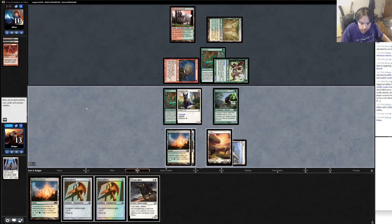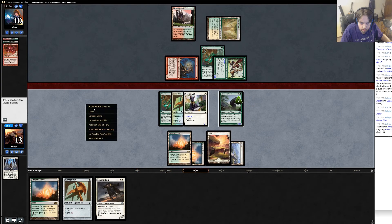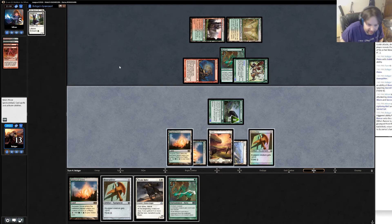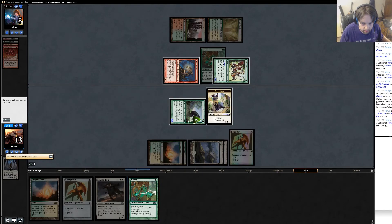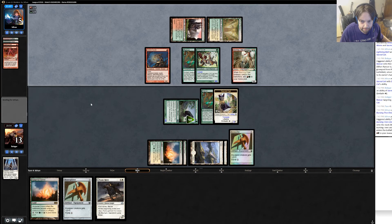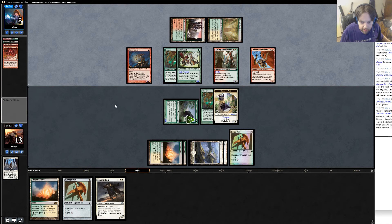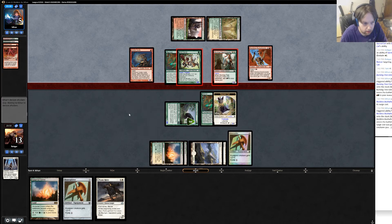I'm going to Bone Splinters my Sacred Cat. Does he bolt it? He lets it go. He does bolt it — that's fine, he's at five though. Do I play Sacred Cat and buff him? That might be the best play. Let's play Sacred Cat and Vangor him up. He has a Shaman — yeah, what else does he have? Oh, he has one of those — sure. I don't think he kills me here though, right? I have life gain and I can just block the 5/3. That seems totally fine. He attacks — he holds one back.